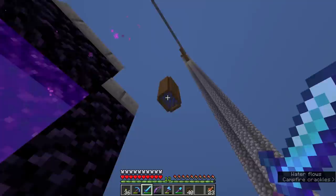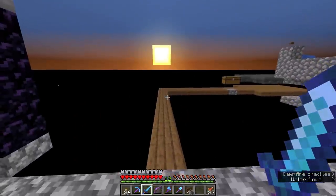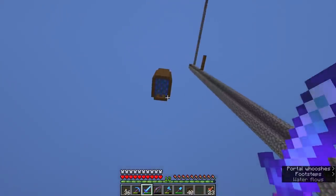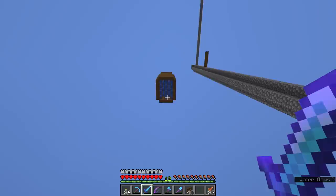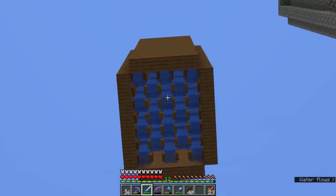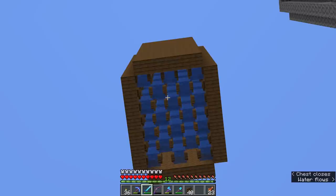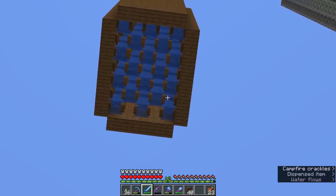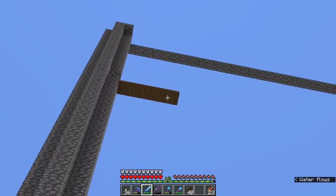Today we're starting off outside of the nether portal and the squid farm that I built in the last episode, just to clarify something about the squid farm. I made one crucial error because it's been a while since I built a squid farm. The problem with these squid farms is that it relies on the squid's natural movement, and mob movement basically stops for most mobs once the player is more than 32 blocks away.